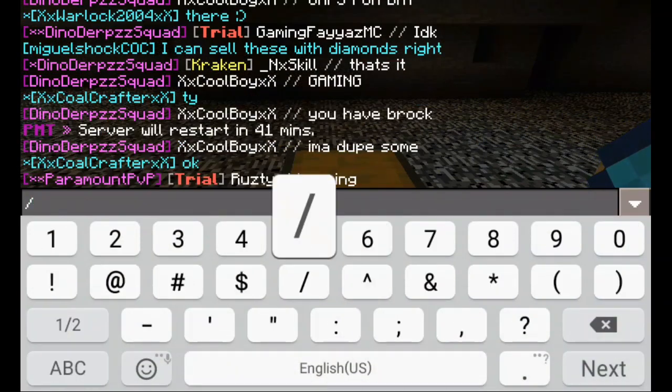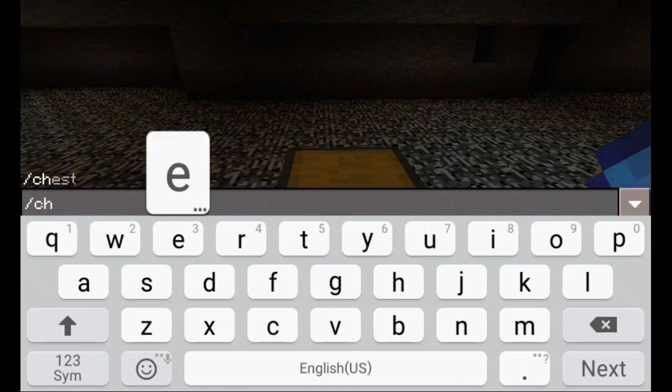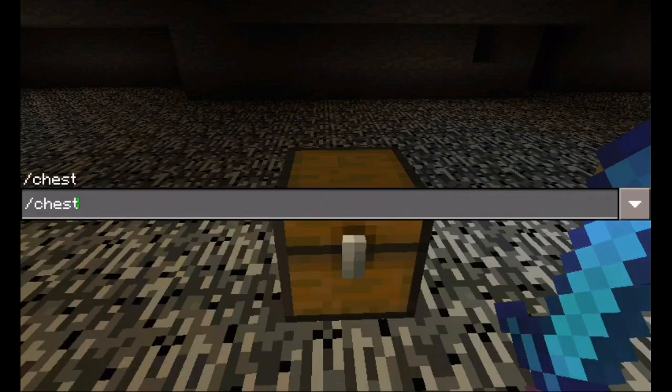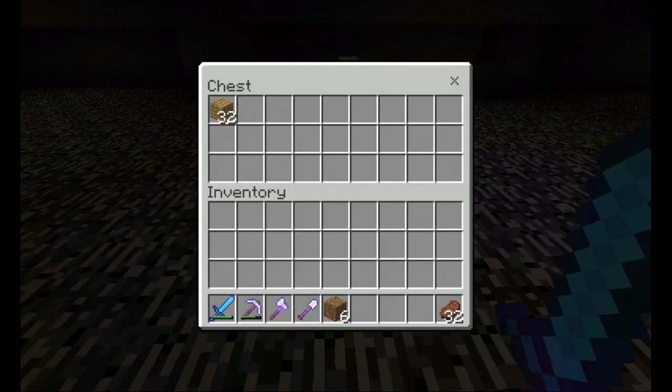You do the command slash chest. There's no slash pv in here, so click the little arrow — or you can click next, but I recommend you click that arrow. After you've clicked that arrow, you gotta click that chest as fast as you can — click the arrow and click the chest.